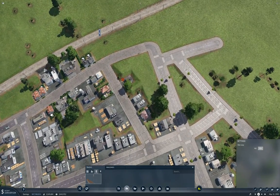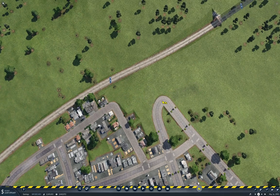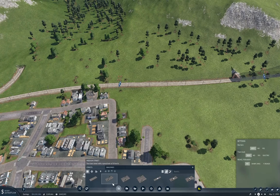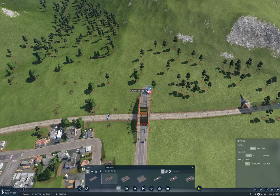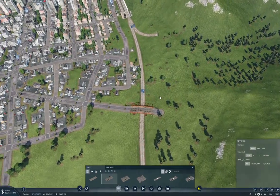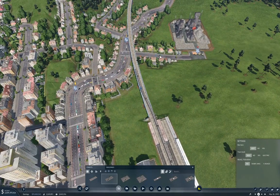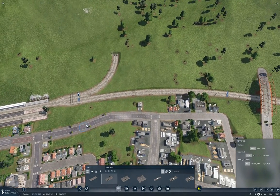It occurs to me that I probably want to get a road over the track here - or under it. So I'm going to give that a whirl. We'll come up to here and see if we can get a hump over - and we can. So we'll use that as a rail crossing. And we've got a rail crossing over there too, which gives a couple of connection points.